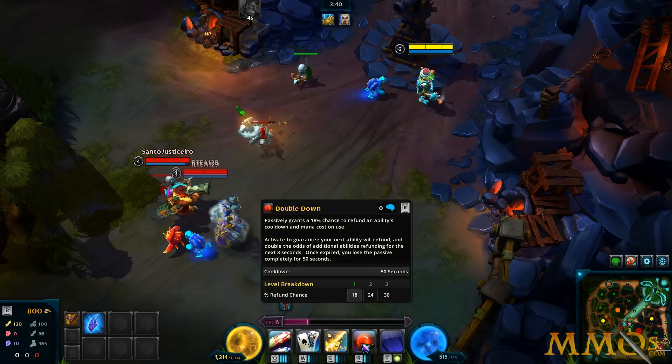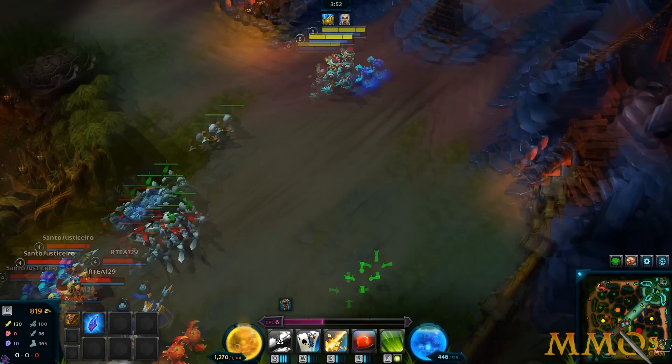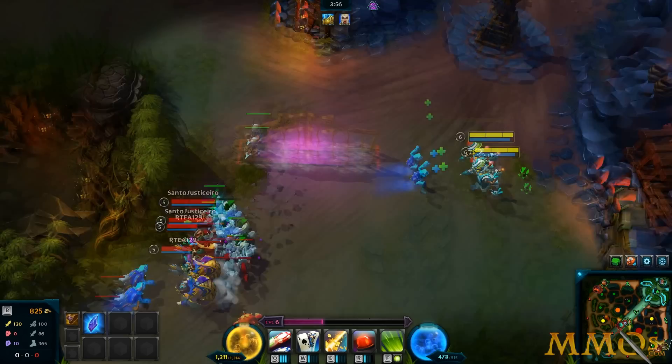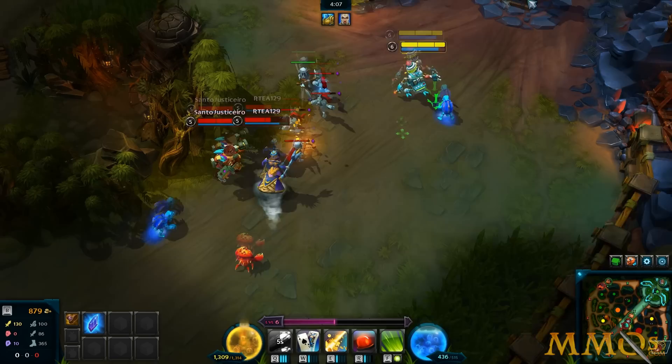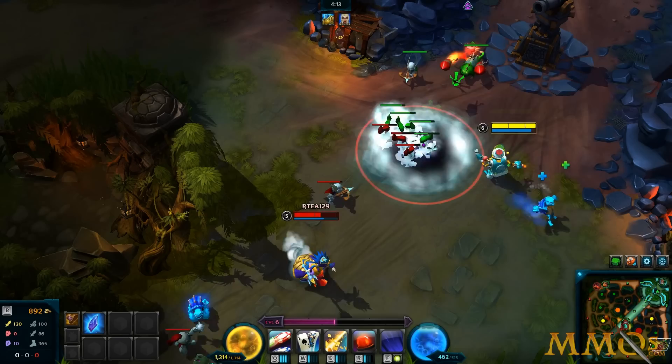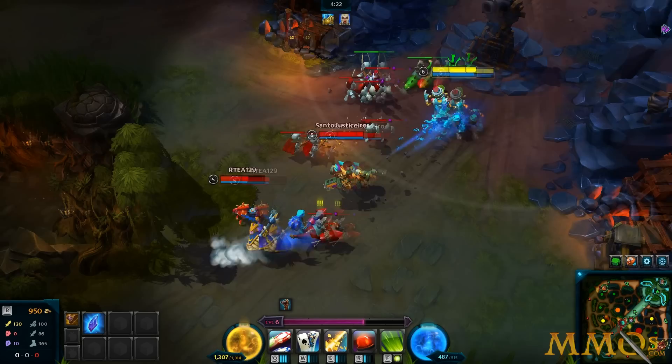I got my ultimate — it's all about that RNG. Double Down: passively grants an 18% chance to refund the ability's cooldown and mana cost on use. So basically I have a chance of being able to spam my abilities. And if you activate it, it doubles the odds and guarantees the next one refunds the mana cost and cooldown. Later in the game you might see me spam my abilities 3, 4, 5 times in a row because it gets to like 30% max, and when you use it, it goes to 60%.